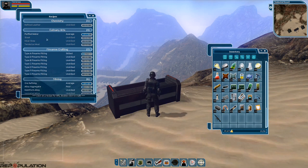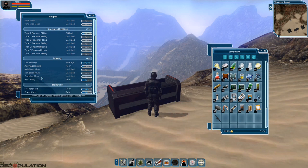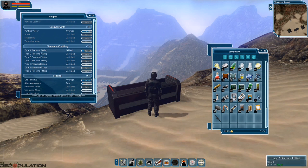On the left hand side we have a list of all our recipes. We have some from chemistry and culinary arts — these are all skills with recipes associated with each one. Scrolling down we have firearms crafting with quite a few different types of fittings. We have mining, which covers creating refined ores and alloys — you take resources you find in the game to create refined metals used in other recipes. At the very bottom we have robotics, which covers motherboards and power cores.